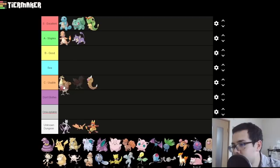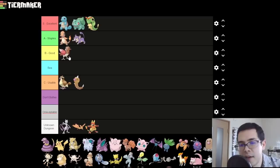Spearow — the much cooler and also better Pidgey. I think Spearow is a solid B-tier Pokemon. You can peck some early-game bugs, it's more offensively minded than Pidgey, which is what you want. There's nothing extraordinary about Spearow, but it's pretty good in the early game. Sure, it's a B.